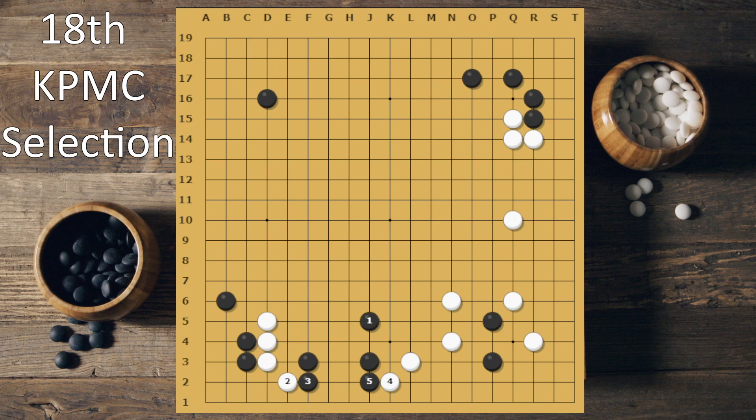In case white ends up reducing your area, you can get another eye in the center. I'm just making sure this is my area. This is a better move — or here, you could have played this as well, because this puts a lot of pressure on the white stone.